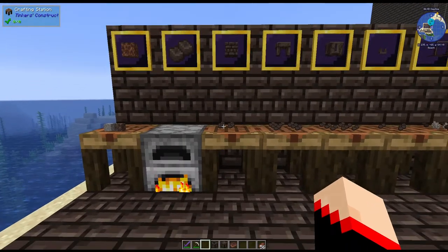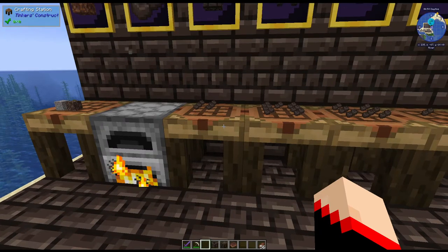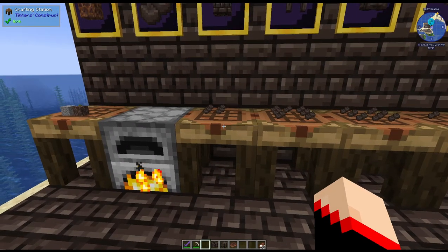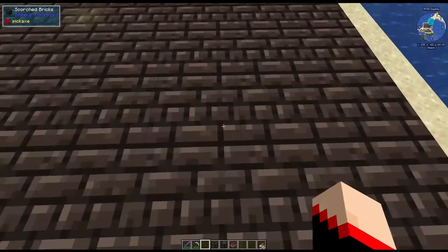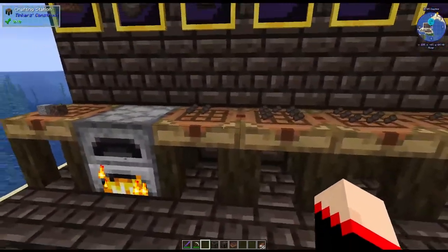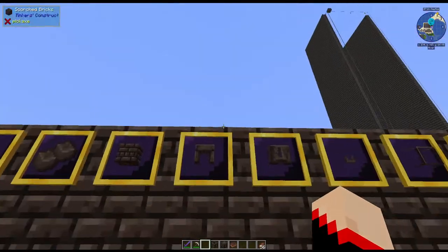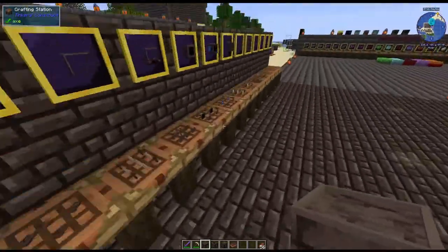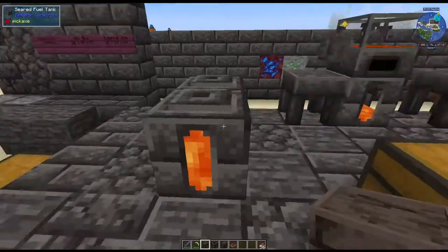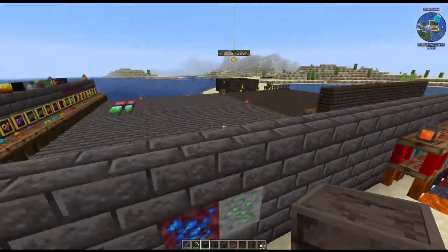That's what we're going to use for the main thing to make all our different pieces. A lot of these recipes you'll find to be quite similar to the way you make the smeltery pieces, and some are a little bit different. First of all, to make the bricks — which is what I used to decorate, they look pretty cool — you simply put four together like you normally would. Then for the table, same recipe, just use the scorch bricks instead. They just have a bit of a different texture. If we compare to the smeltery ones, these are pretty black and the smeltery ones are more brownish. But it makes them kind of cool — I like the difference.